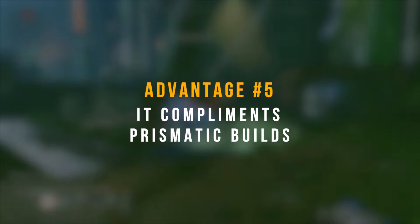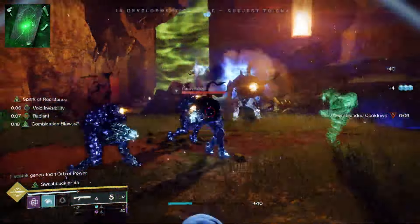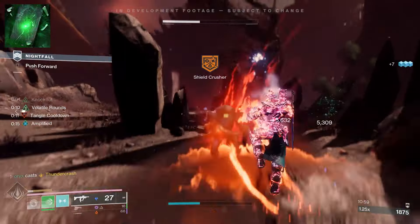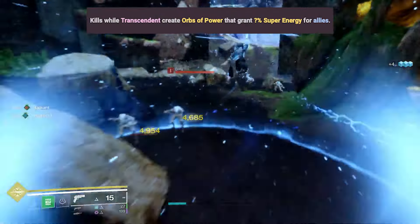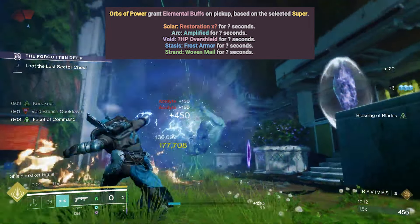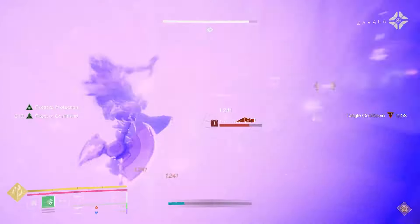Finally, advantage five is that it complements Prismatic builds. Because Prismatic can utilize Strand subclass aspects like Threaded Spectre — which creates two threadlings on detonation — Hatchling complements this by making even more threadlings when add clearing, even when running Prismatic. Better add clearing also feeds into Prismatic aspects like Generosity, which spawns an Orb of Power when you get a kill while Transcendent, which then feeds into Purpose, granting elemental buffs based on the super you're using when picking up an Orb of Power. This could synergize even further once Bungie reveals the other eight Prismatic fragments they have yet to announce.